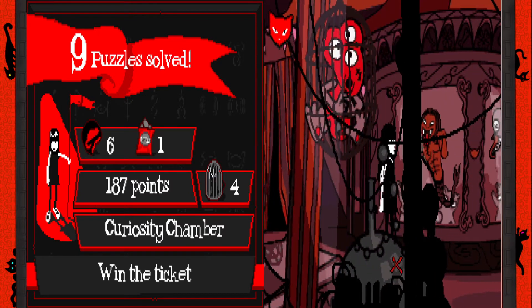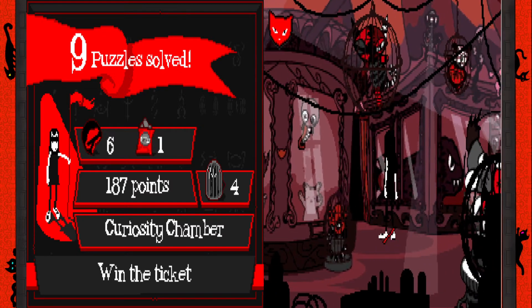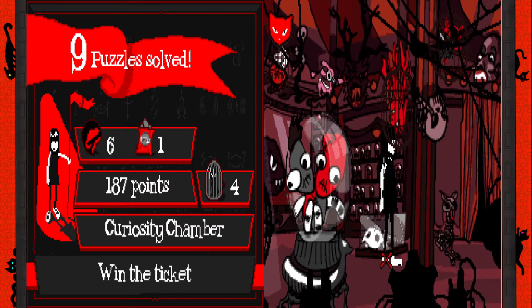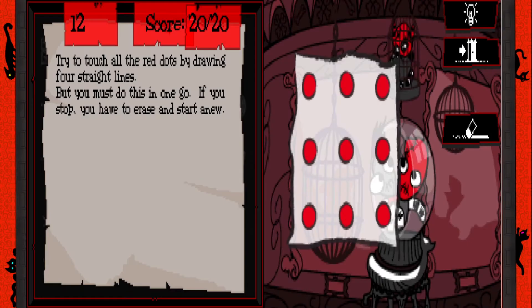Can't lie to me — there are other puzzles. I know there's puzzles somewhere around here. Oh, there it is. I was like, where the hell is it? It's hidden on the screen somewhere. Here we go. Try to touch all the red dots by drawing four straight lines.